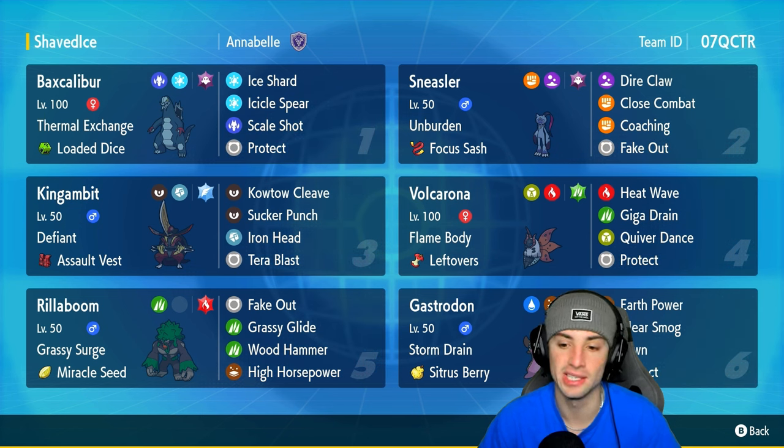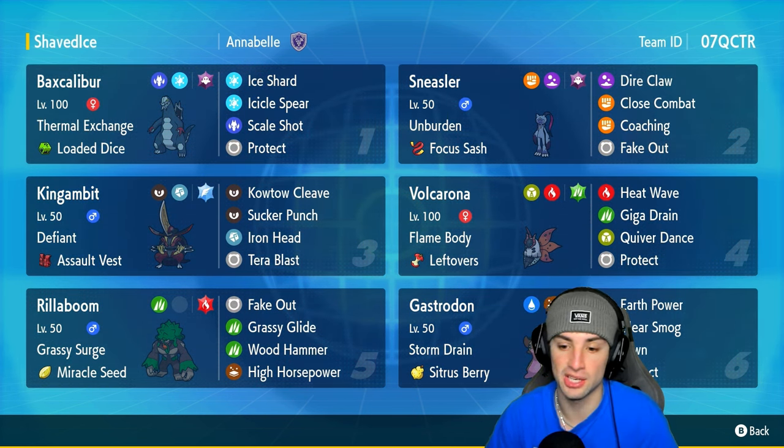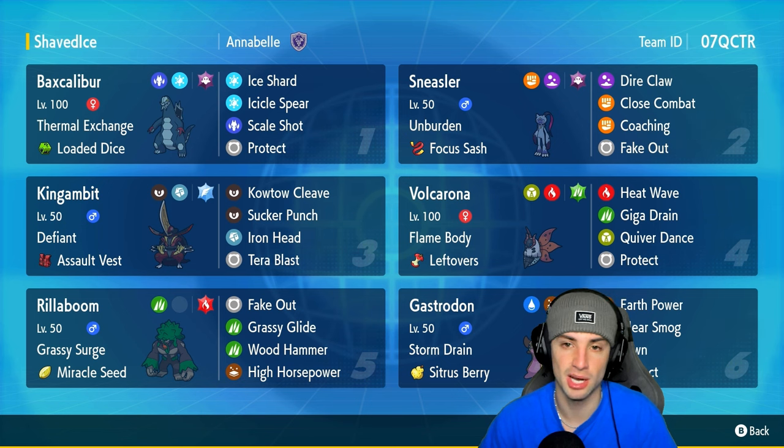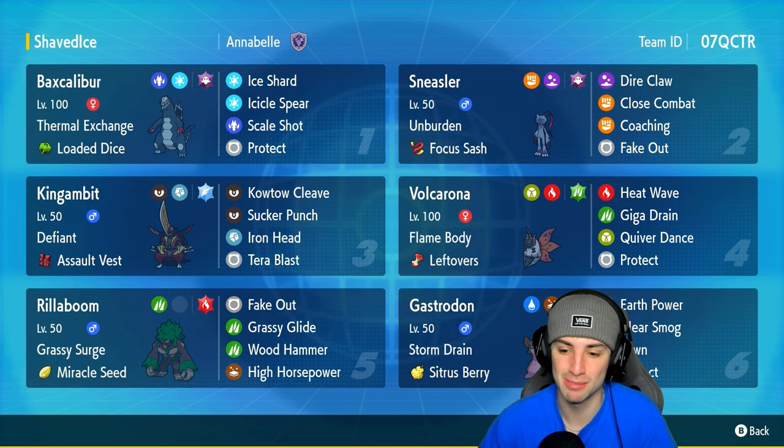We also have Storm Drain Gastrodon on today's team. Storm Drain Gastrodon is so strong, especially with this moveset of Earth Power, Clear Smog, Yawn, and Protect. You can put Pokémon to sleep, do STAB damage, and Clear Smog is just phenomenal against Pokémon that want to boost stats — most likely Dondozo being one of those culprits. We'll use Clear Smog against any Dondozo teams. Gastrodon also has Storm Drain, a Sitrus Berry, and Fairy Tera — just a nice bulky Pokémon that works well on many teams.